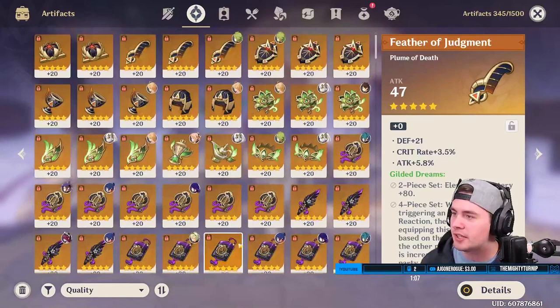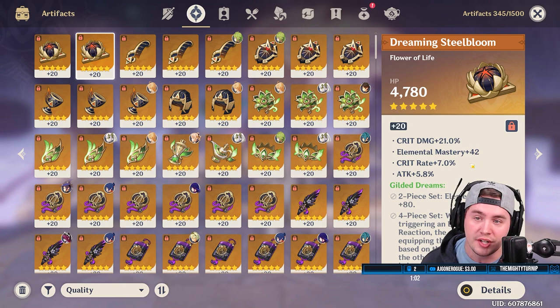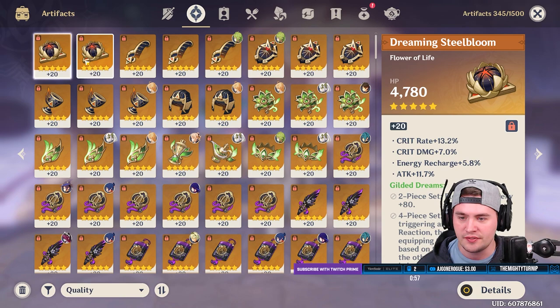How are our flowers looking anyways? Okay, we have one. This has got crit damage, crit rate, attack, and EM. I've got two good flowers, so now I can put two sets on if I need. I can put two different sets on, or I can use this as a filler piece for someone who needs some crit rate.